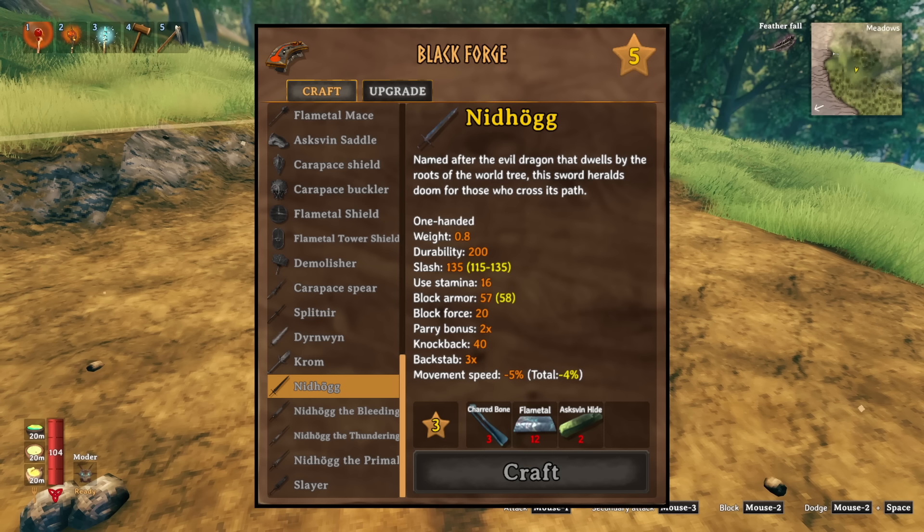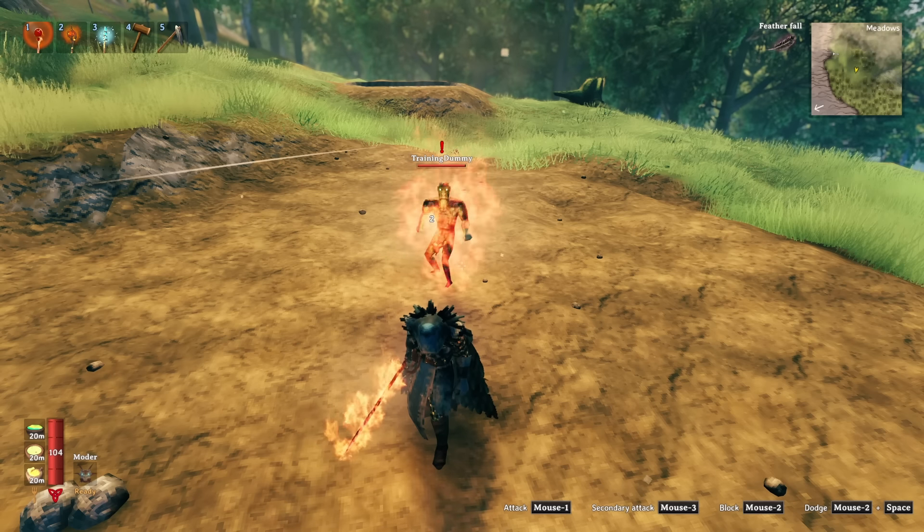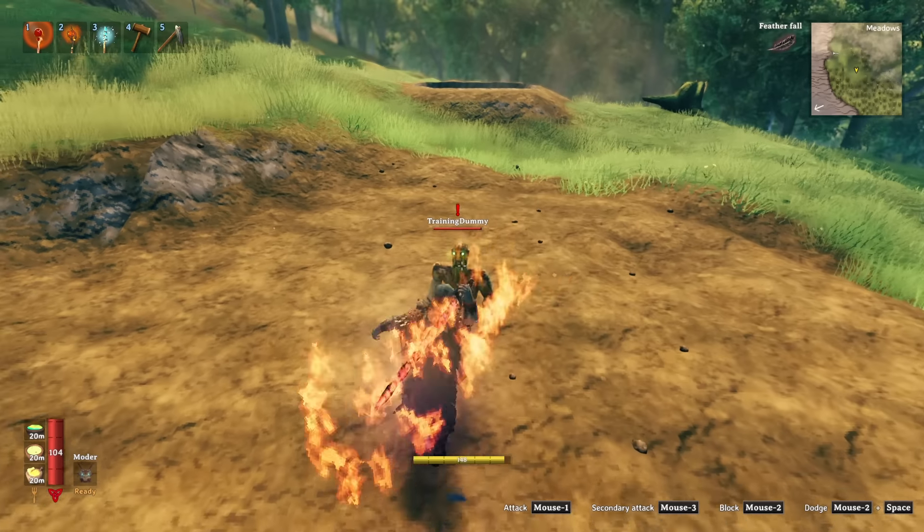Its base stats are 135 slash damage; every other stat is the same as the fire sword, the Durnwin. The damage on the Durnwin actually adds up to 135 — 125 slash damage plus 10 fire damage — though granted it's only going to do between 8 to 10 fire damage in most cases.